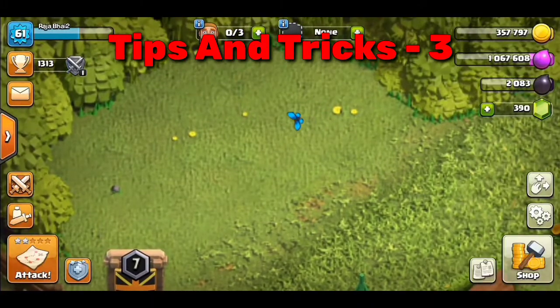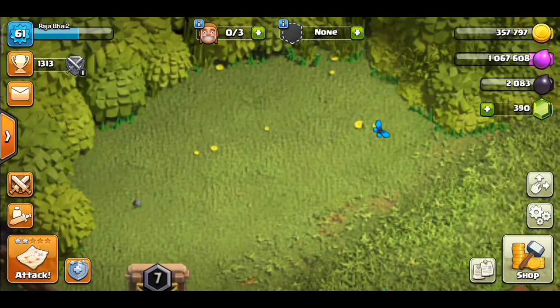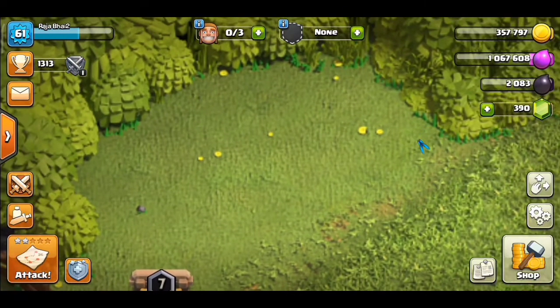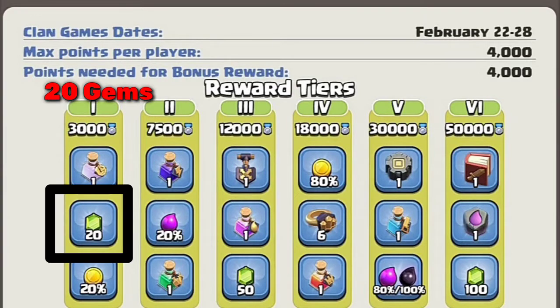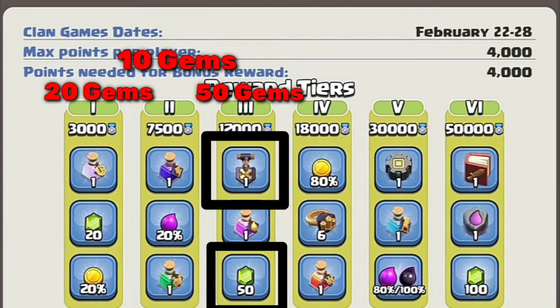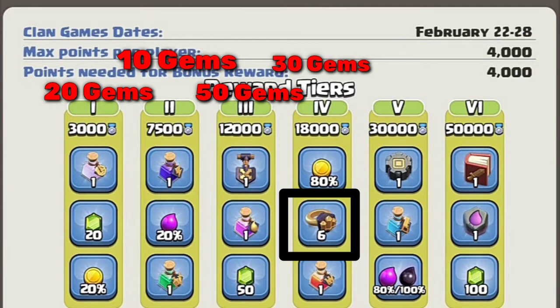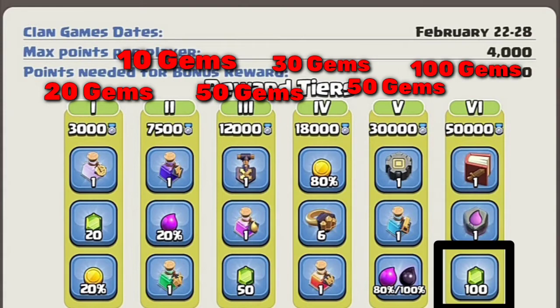Now let's go to the third tips and tricks. The third tip is about the main game — the Season Pass. You know, you can get the most gems from it. In the first tier there are gems, in the second tier there are 2 points, in the third tier there are 50 gems. There are also soft skills, a wall ring, a rune of builder gold, and then 100 gems.